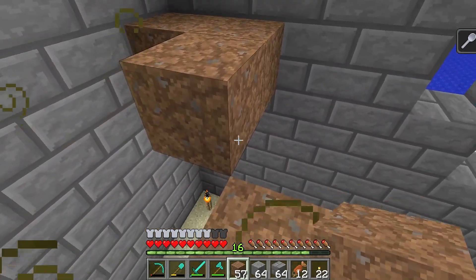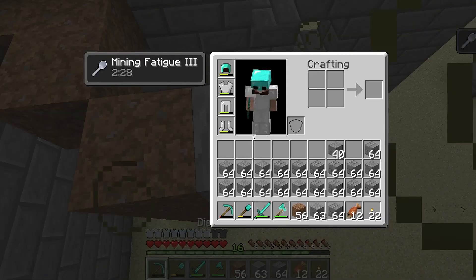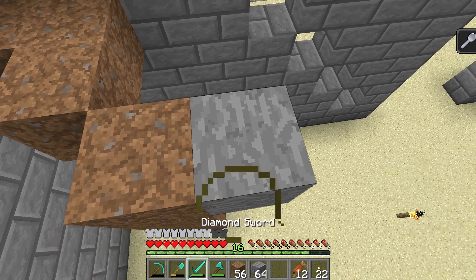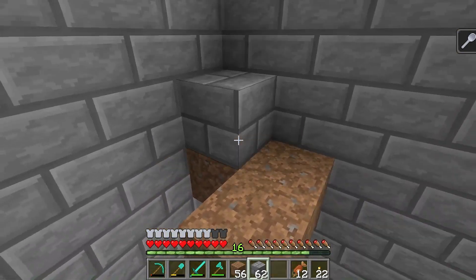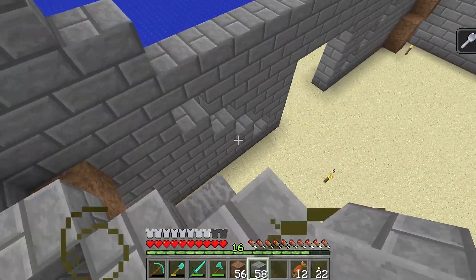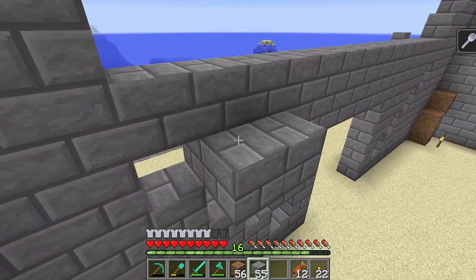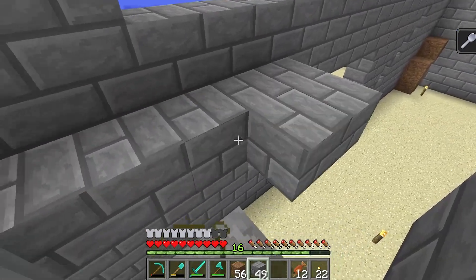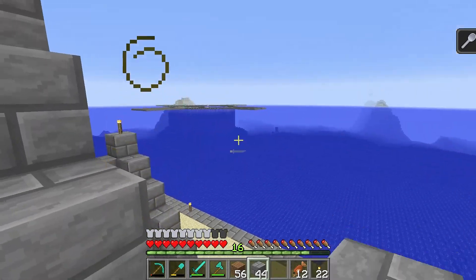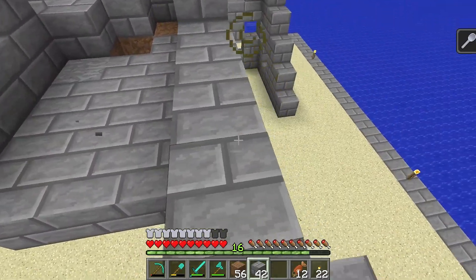We've been going one, two, three, then wall - we did that here too. So it's going to be one, two, three, then wall. Let's use some scaffolding and dirt to get up there. One, two, three - yeah that should be three. Oh, wrong stone - are you kidding me? I've got the mining fatigue debuff, that is so annoying. There we go - one, two and three, that's what I wanted. That's going to be three in, so we need to do roughly a ring all around.